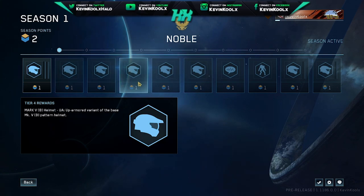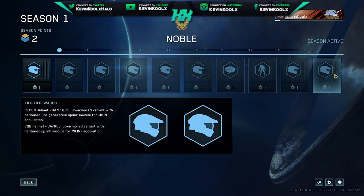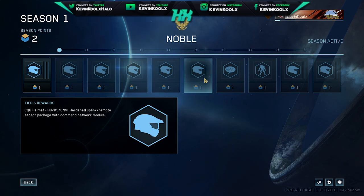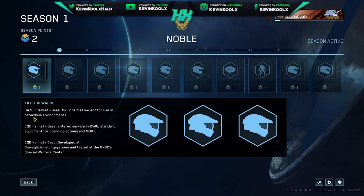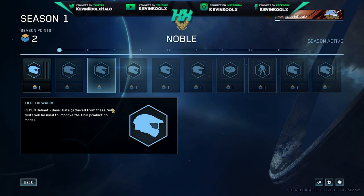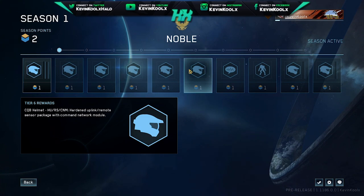Each block here has its own customization. Right now in the MCC Halo Reach Flight 3 for PC, you can only unlock helmets. For this first block you can get the HAZOP helmet, the CQC helmet, and the CQB helmet. The next section over for Tier 2 would be the police helmet, and then Tier 3 the recon helmet, and so on. That's the only thing you can unlock right now in Flight 3.